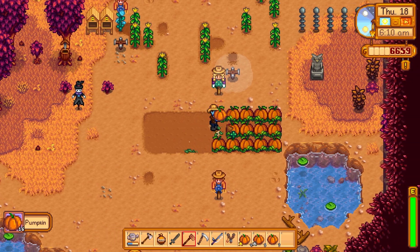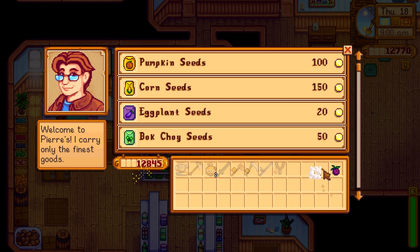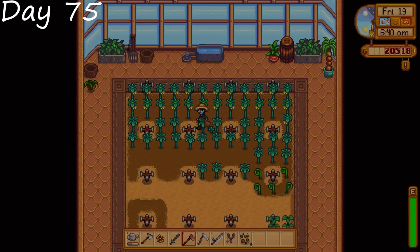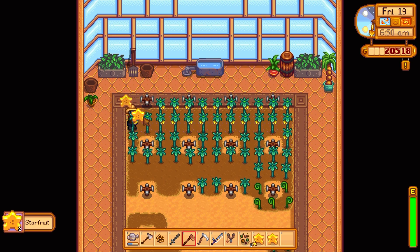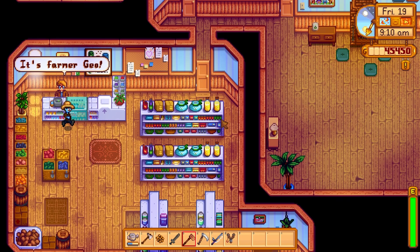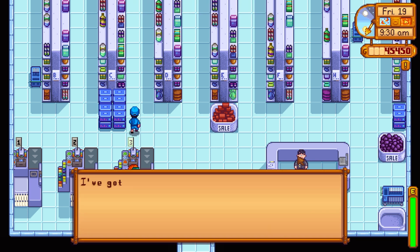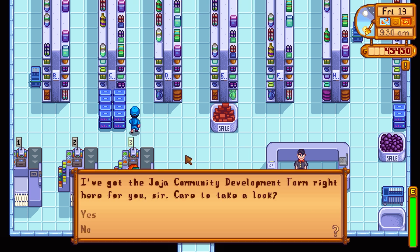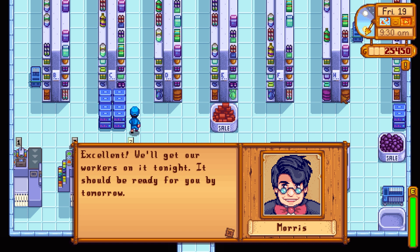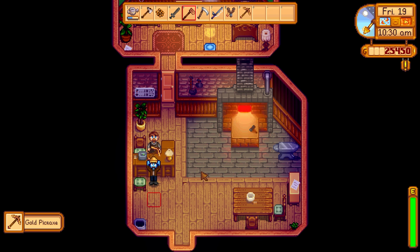On to day 74, our pumpkins are nice and ready so we pick and sell all those. We're just shy of the 20,000 we need for the next upgrade, so we go to bed for the night. The next day our starfruits are ready, so we go over to Pierre and sell those off — and wouldn't you know it, we have just enough. I'm kind of just reveling in the moment, hitting the button real slow, making it dramatic. We hit the panning. Thank you Morris. That'll be the last upgrade for us.